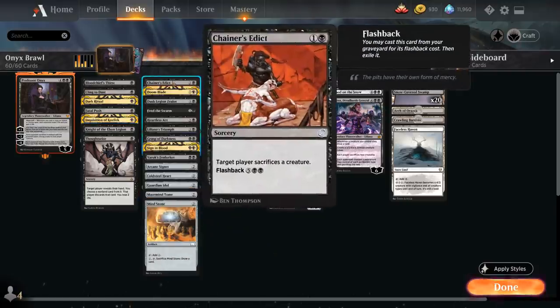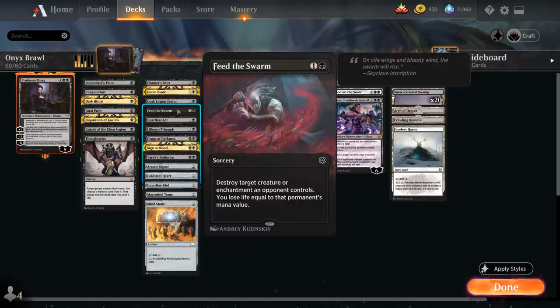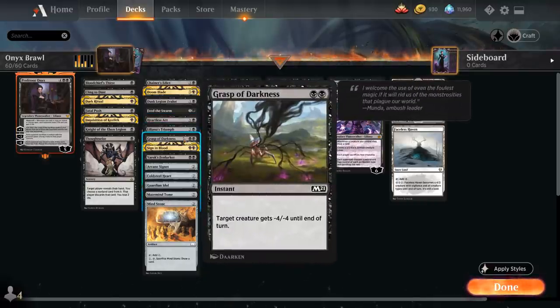At two mana, Chainer's Edict is another removal spell making the opponent sacrifice a creature — it can also be flashed back for five and double black, great synergy with Professor Onyx. Doom Blade from the Mystical Archives destroys target non-black creature. Feed the Swarm can destroy enchantments, which is rare for black and quite valuable. Heartless Act provides more spot removal.